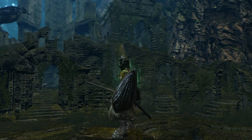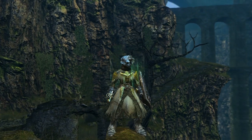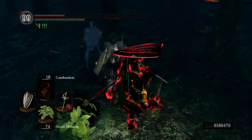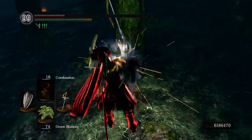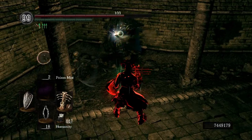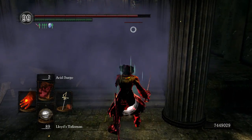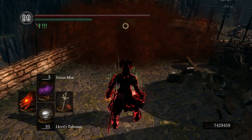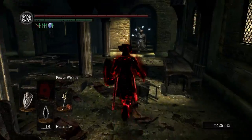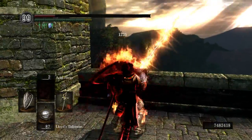The primary armor set for this incarnation of Jarvis is the Mask of the Child, Paladin Armor, Havel's Gloves, and Havel's Leggings. It provides 76 poise, which is pretty good for the build's consistent close quarters combat where you can't afford to be staggered by a stray hit. This build abandoned the Ring of Favor and Protection and instead switched to the Hornet Ring. Its second ring slot is still occupied with a Dark Wood Grain Ring for additional mobility. The primary weapons for Jarvis on the Xbox 360 are a Lightning or Chaos Ricard's Rapier, a Lightning Avelyn with Lightning Bolts, a Silver Knight Shield, and an unupgraded Pyromancy Flame. The Flame isn't upgraded due to use of Power Within and other pyromancies that don't benefit from an upgraded Flame.